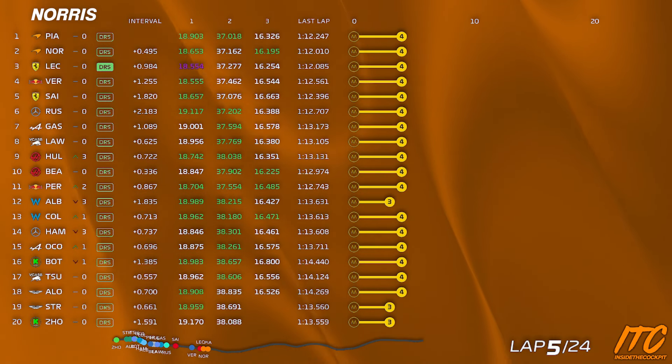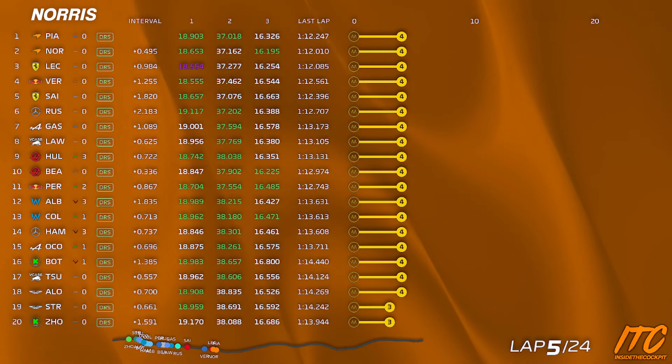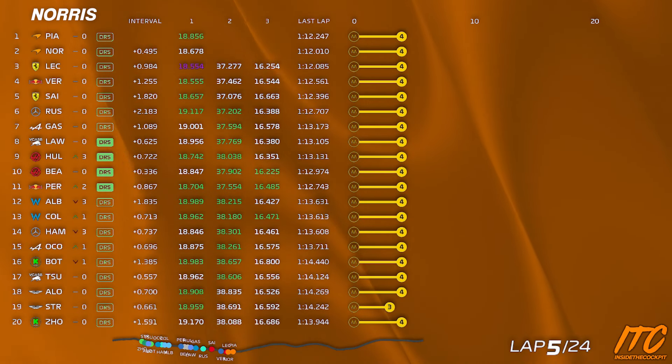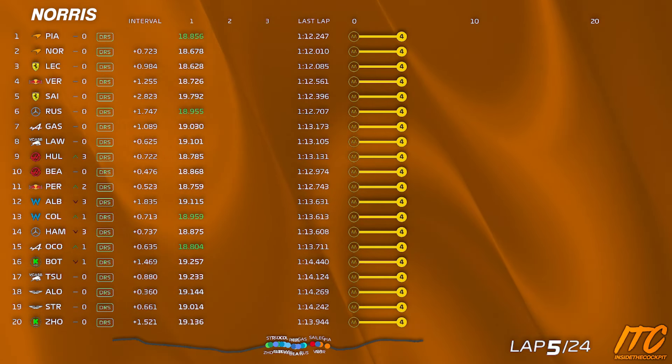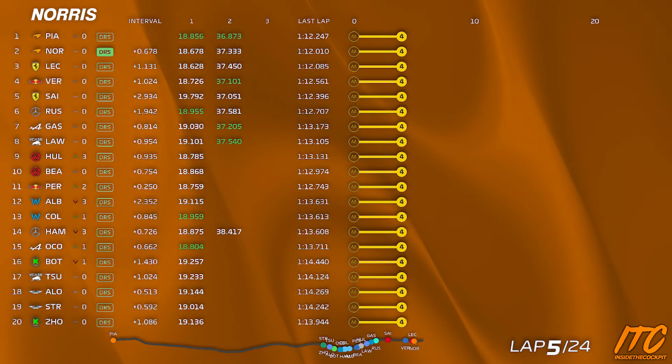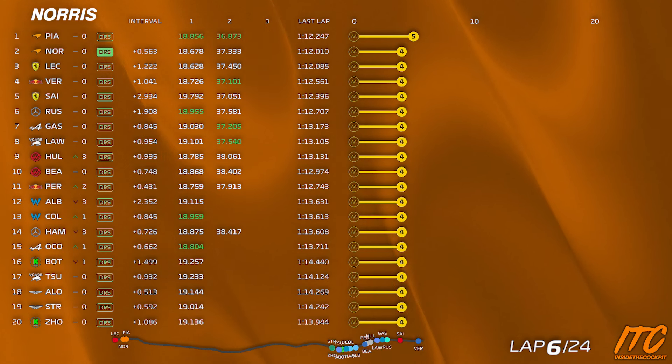Yeah, up close. OK, understood. Just be careful of those snaps on the rear right. Check left hand toggle. And Lando, we understand. Just keep an eye on Leclerc behind. Gap is 1.1, so he does not have DRS this time.